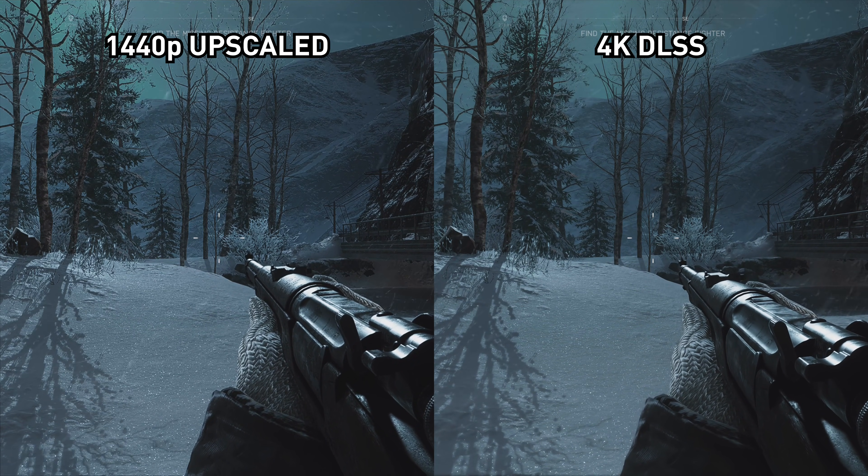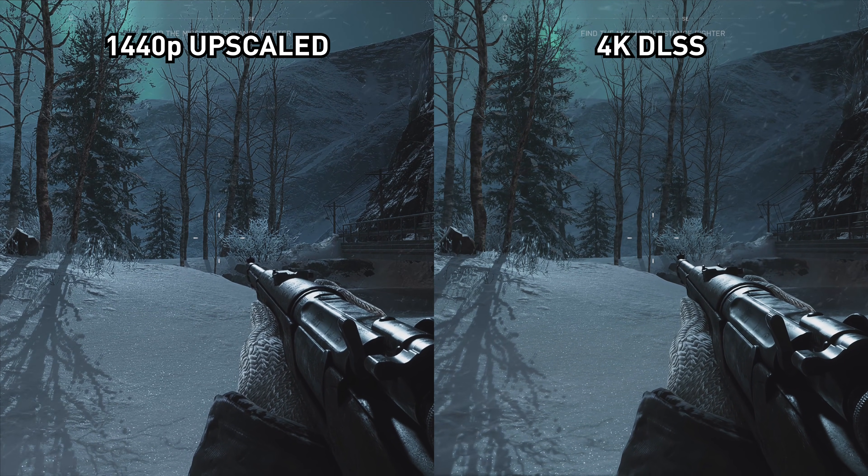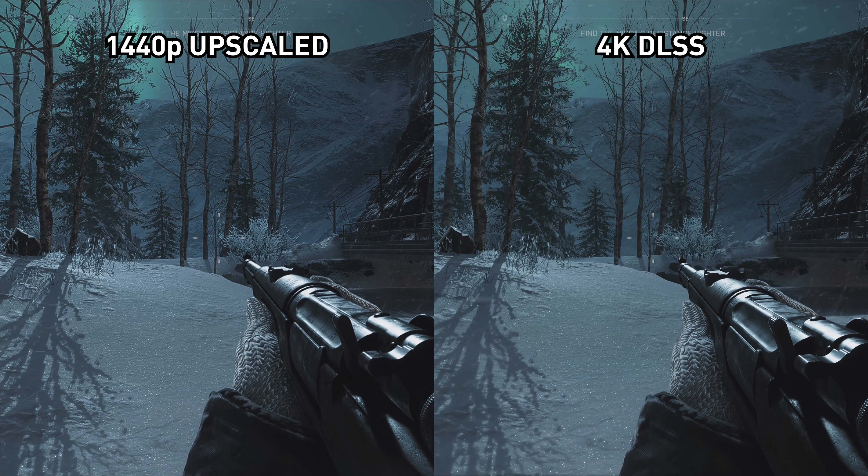It gets closer again if you downscale the 4K DLSS image to native 1440p and do the comparison at that resolution rather than upscaling both to 4K. But even then, DLSS isn't clearly better. The problem I feel is that Battlefield V's regular TAA implementation is too good — it's not perfect, but it's pretty good and doesn't blur out the image like TAA can in other games. Final Fantasy XV, for example, was quite blurry with TAA enabled; compare that to DLSS in that game and the image quality is pretty similar. But Battlefield V is sharper overall, and DLSS simply can't match up. The native and scaled images completely obliterate the blurry mess that is DLSS.